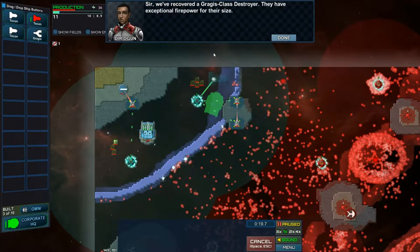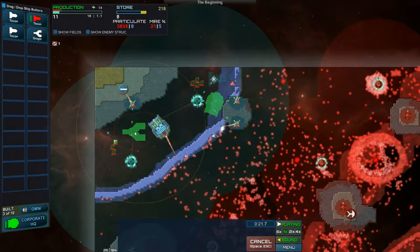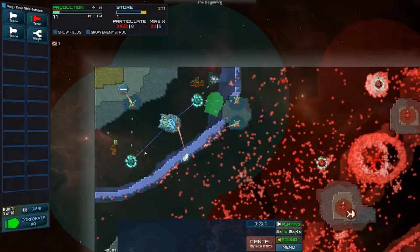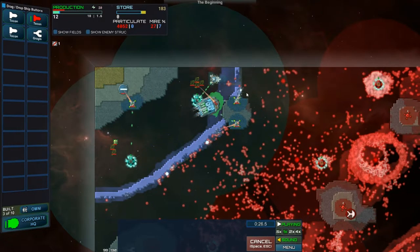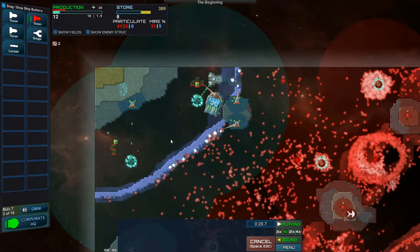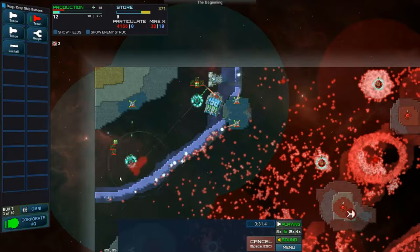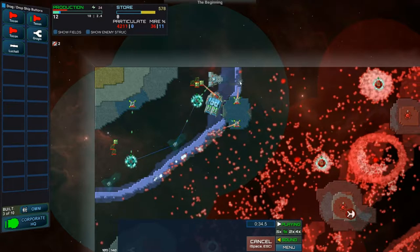In-game dialogue: 'Sir, we've uncovered a Gragas-class destroyer. They have exceptional firepower for their size.' Support vessels — a large amount of energy reserves to help us push our front line forward. Okay, I'm more concerned with just getting some basic Tecons. Tecons? A Tecon? George Tecon?